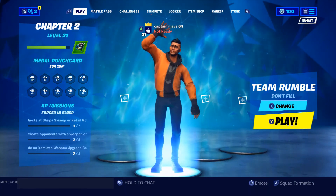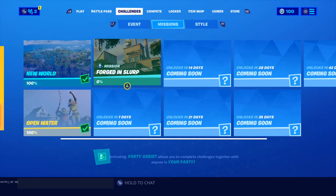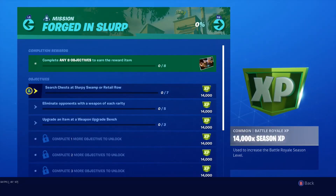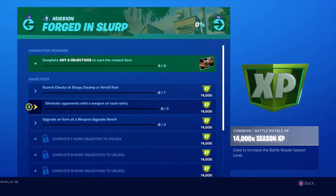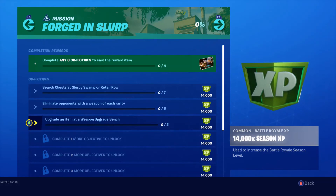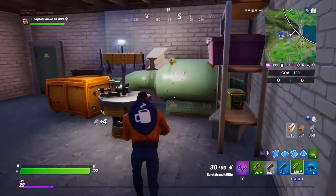Alright guys, it's Katama64 here and today we're going to be doing the forge and slurp mission challenges — objectives, whatever you want to call them. We got to search chests in Slurpy Swamp and Retail Road, eliminate people with each rarity of weapon, and then upgrade an item at one of the workbenches.